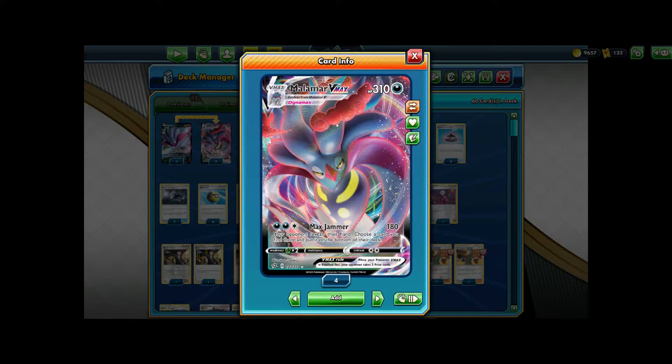What makes Malamar VMAX so good is that it's a dark type. Dragapult VMAX is still very popular — it's probably the best deck in the format — and Malamar VMAX is dark, so we actually one-shot them. Even if they play something wacky like Big Charm, Max Jammer is still able to one-shot our opponent's Dragapult VMAX and disrupt their hand at the same time, which is a really nice bonus element.